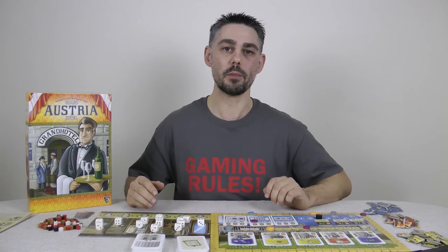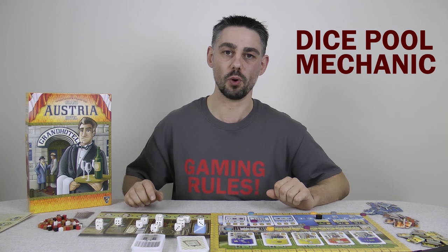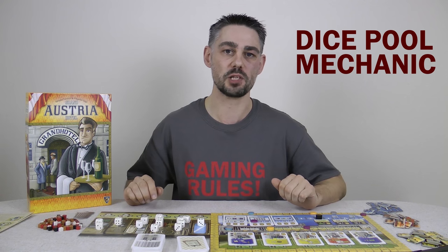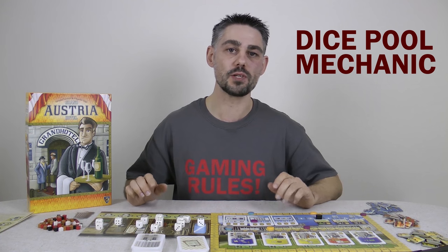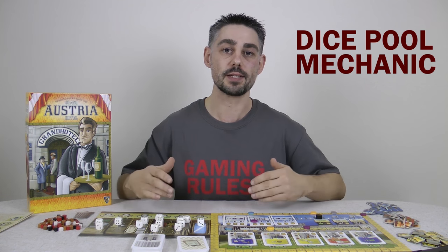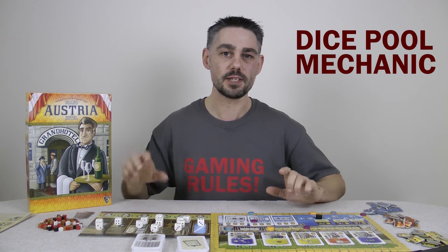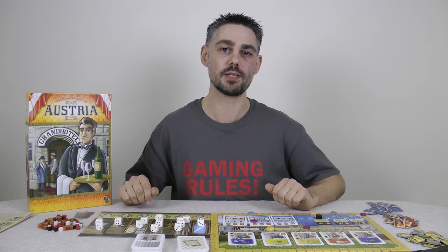The choosing-dice-from-a-pool mechanic is really interesting. A few other games have used this but what happens in this game is a really interesting twist on that normal dice pool mechanic. What I didn't mention in the overview is that on your turn you can spend one money to effectively increase the number of dice in the action space you can take. So although it may seem like you've only got six actions, there are a couple of extra things going on that make the decisions more interesting.